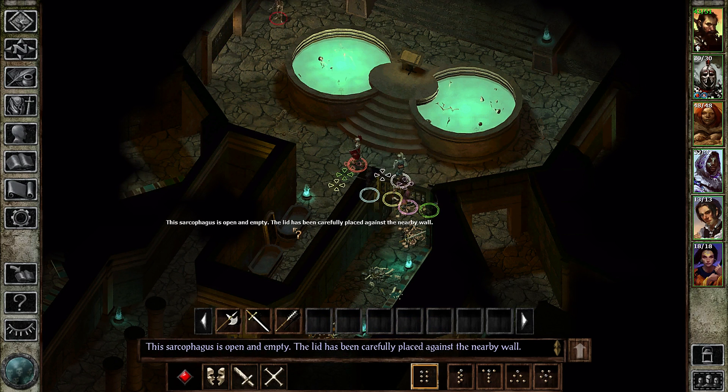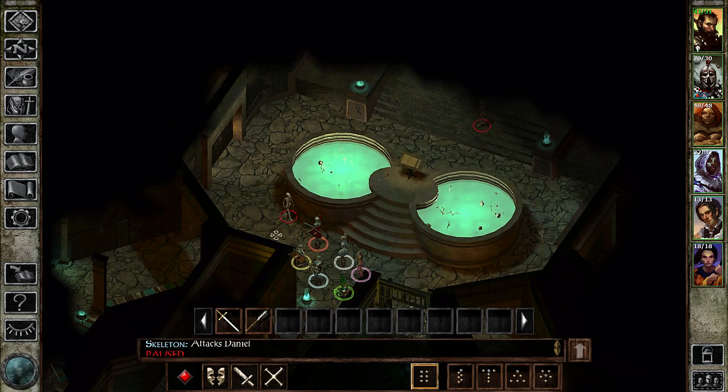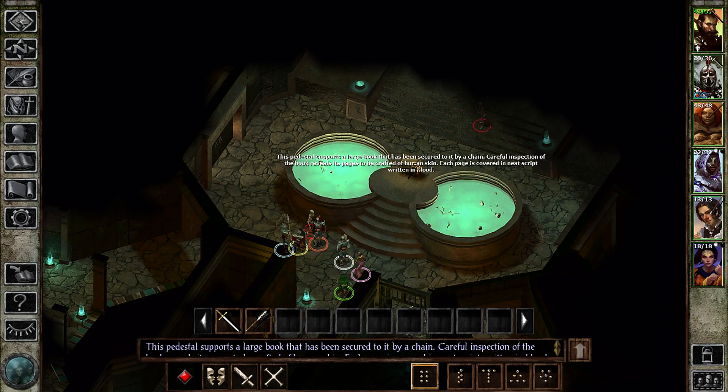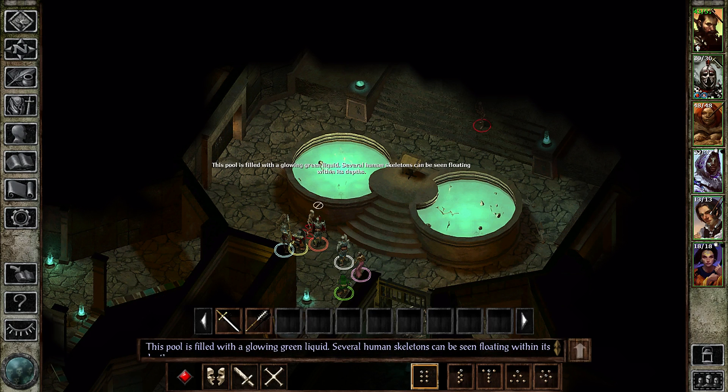The sarcophagus is open and empty — the lid has been carefully placed against a nearby wall. So I guess someone is here creating or releasing the undead. There's a book: this pedestal supports a large book secured to it by a chain. A careful inspection reveals its pages to be crafted of human skin, each page covered in script. So there's some kind of cleric or necromancer here — might not be a living guy, but still.